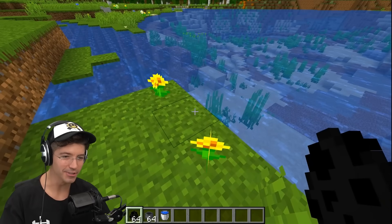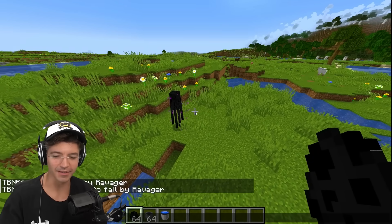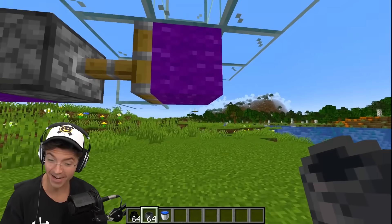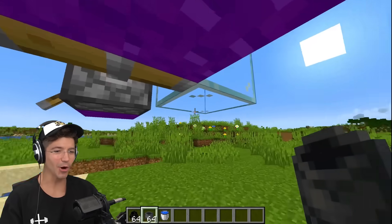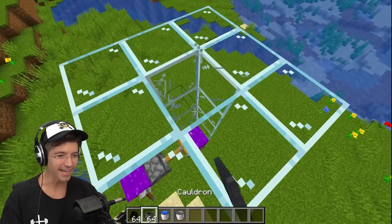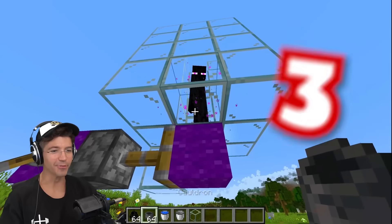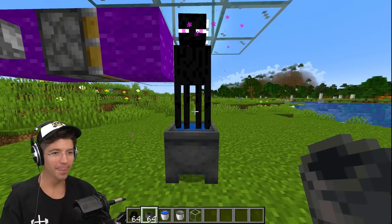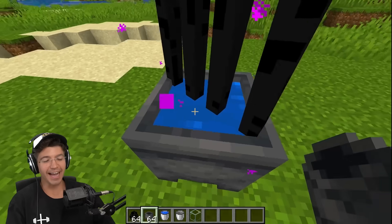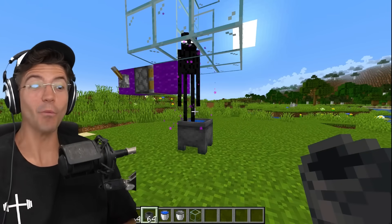We all know that Endermen will take damage if you push them into water. But what happens when we put them inside a cauldron that has water in it? If we set the weather to rain, they also take damage — Endermen are just weak. So we put the cauldron directly beneath the contraption, fill it with water, and put our Enderman inside. They can stand inside the cauldron with water and they're fine. No damage, doesn't even teleport. Minecraft, tell me how this makes sense.